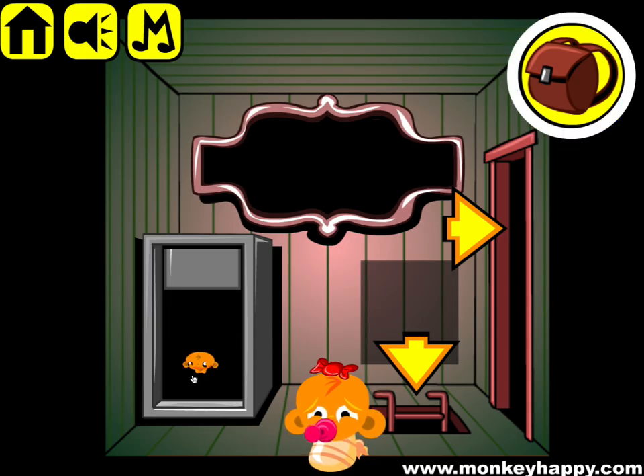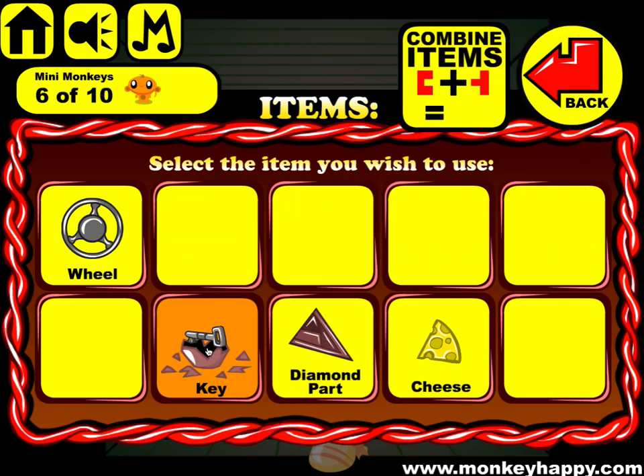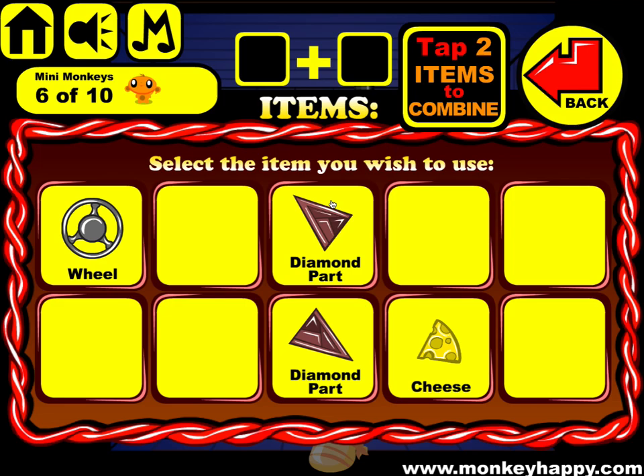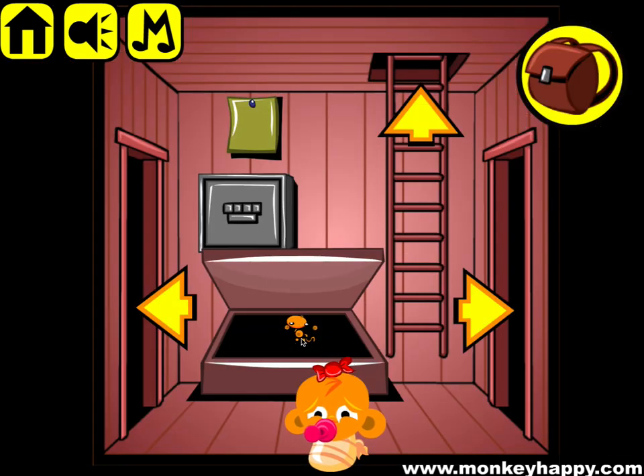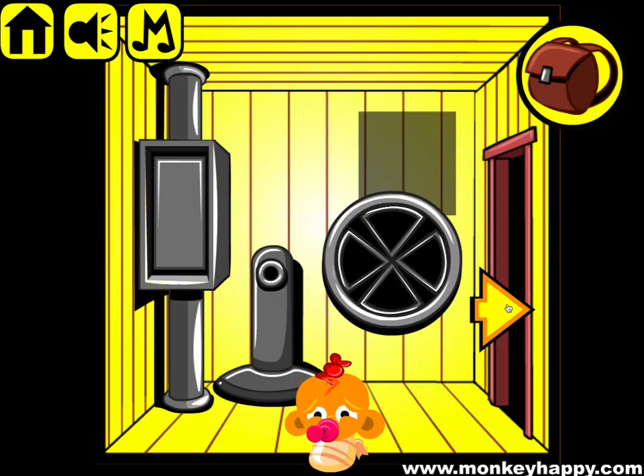Enter that in the letter, get the key, open this up, get that and stick it in there. This next puzzle is opened up by looking at the rooms of different colors.